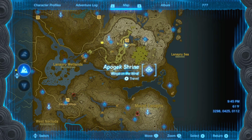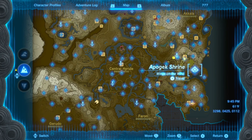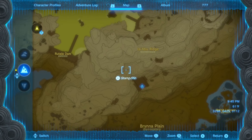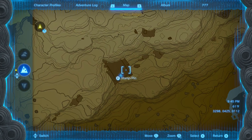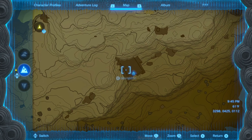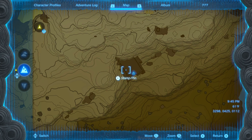The next shrine we're going to be looking at is the Applegate Shrine, which is going to be on the right side of the map, right next to the Linairyu Sea and right underneath Ja'Abu Bridge. Just mark right here and get to it. This structure is what it's underneath, so if you can't see it from the sky, do not worry — it's right underneath here.